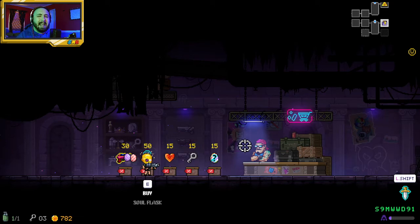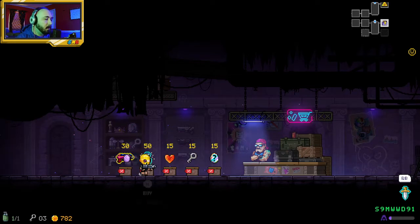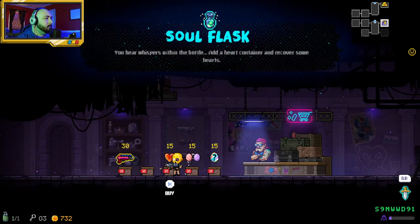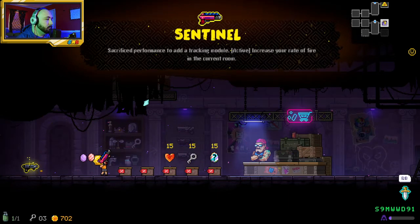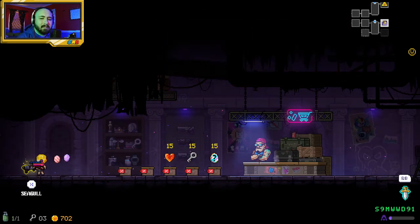I don't think it comes out till next year because it's supposed to line up with Super Nintendo World coming to us. Let's get Soul Flask — add a heart container and cover some hearts. And this gun increases rate of fire in the current room, you know what, let's try this.